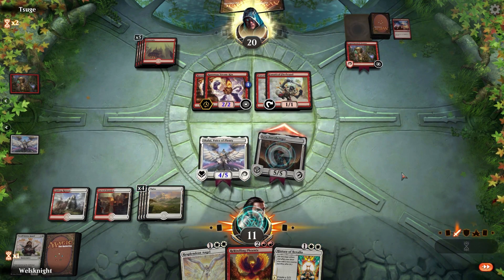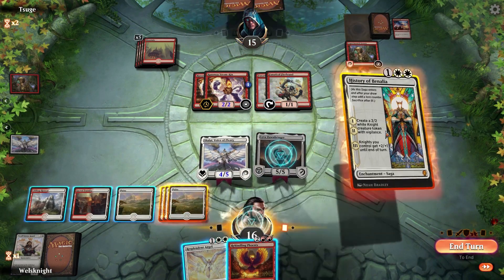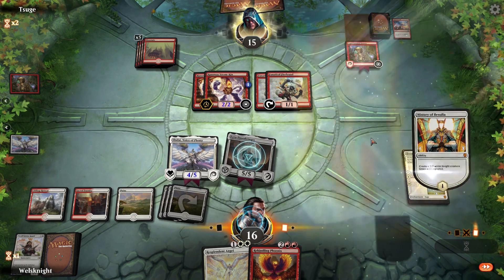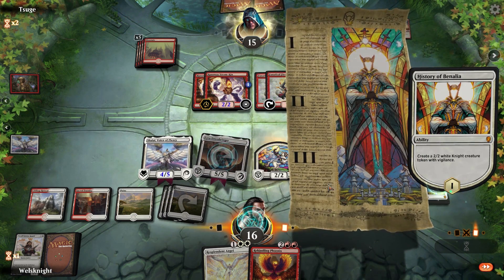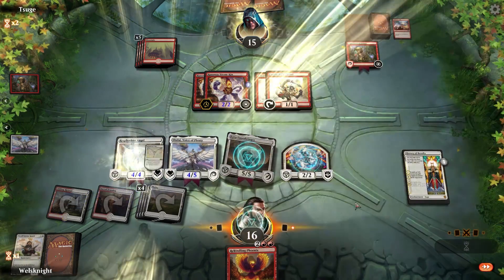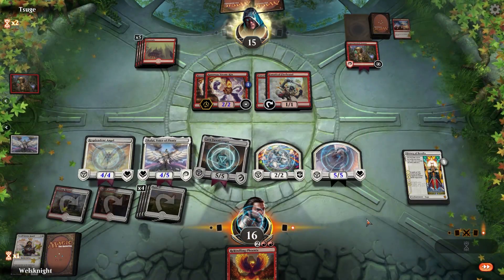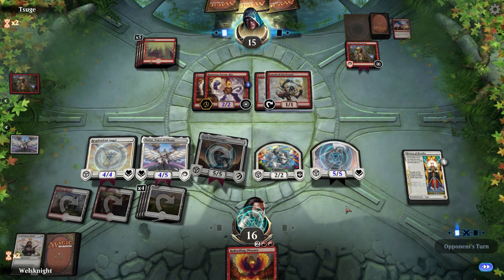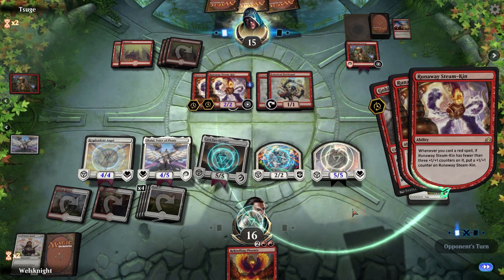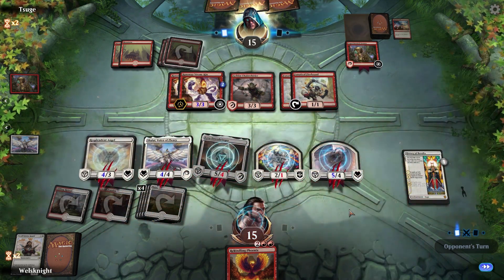First things first, we'll attack with Lyra. Then we slam a History of Benalia, then we slam a Resplendent Angel, and at the beginning of our end step we create an angel token. Now I would say we are sufficiently ahead — in fact if we attack with all of our angels we just win.